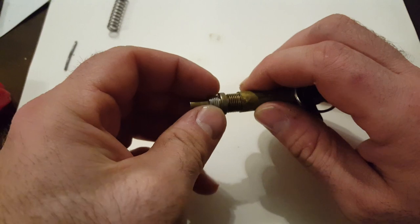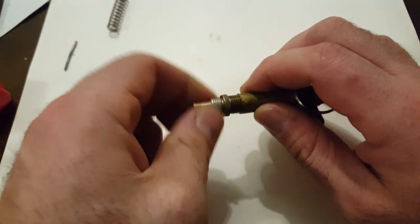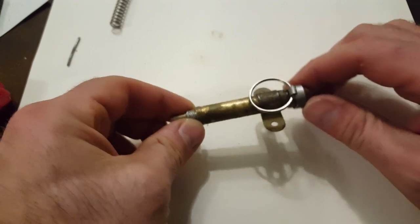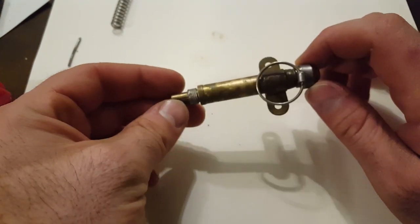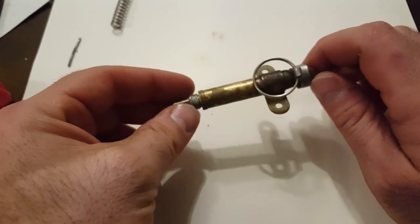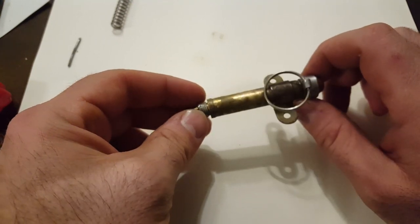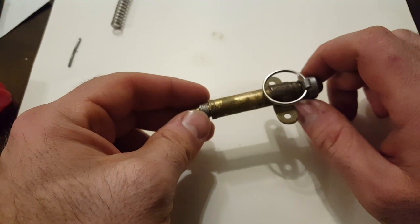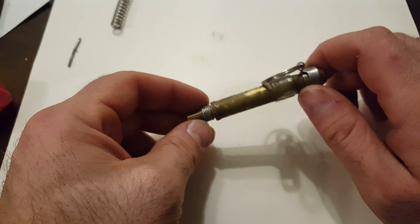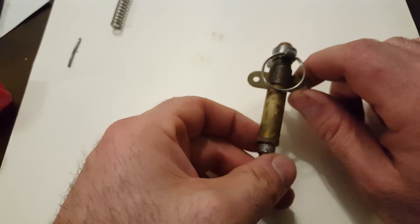I found it online — there was no description of it, just a picture. I bought it after looking it up. And as the title says, I'm going to probably butcher it pretty badly, but it's an Alimeur Attraction Model 1939, or basically a pull fuse, model of 1939. This is a fuse that was used on the bounding mine.